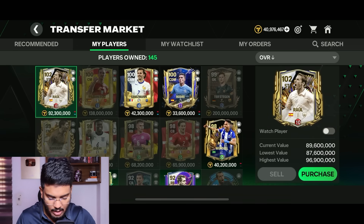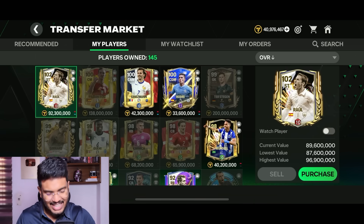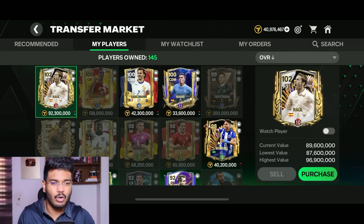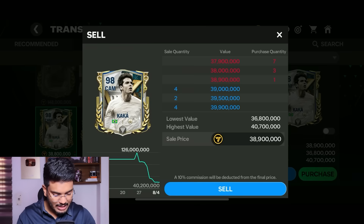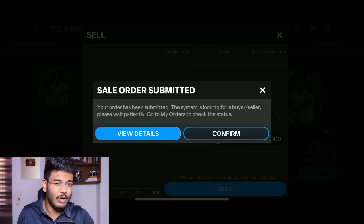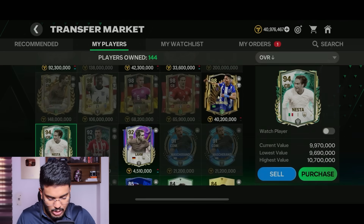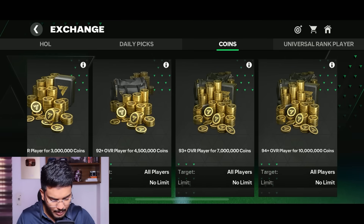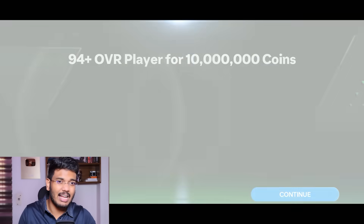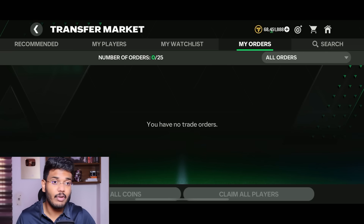Next we'll sell all the cards we just got. His club is pretty dry - not a lot of resources. Let's sell Kaka for 38.9 million coins; after tax we'll get around 35 million. Now let's sell Nesta - he's going for 9.97 million on the market, but checking the exchange for the 94-plus rated player, it's better to put him in the exchange and get 10 million coins.